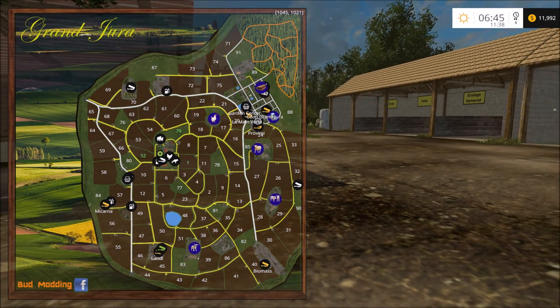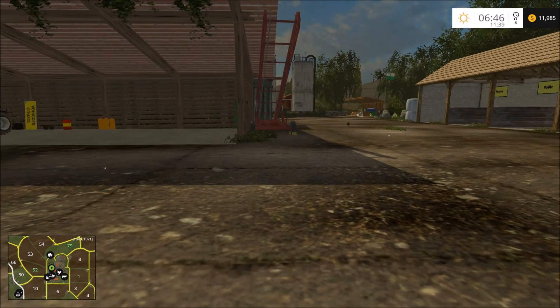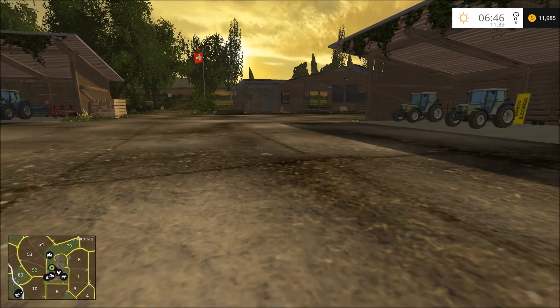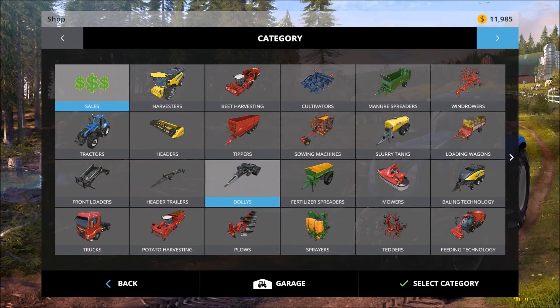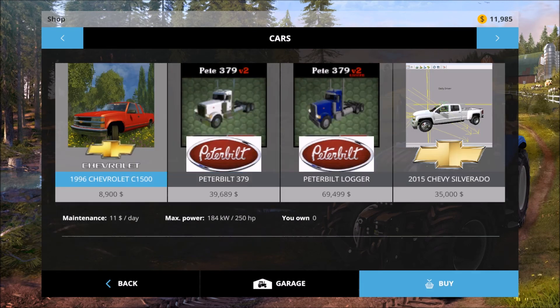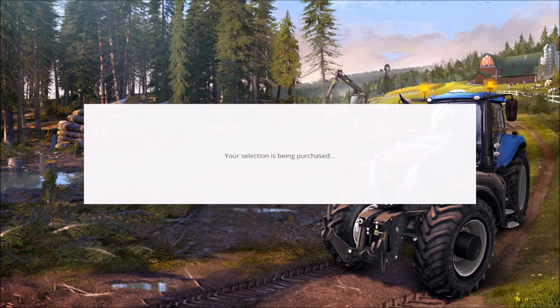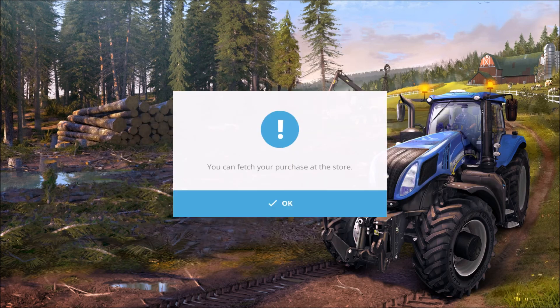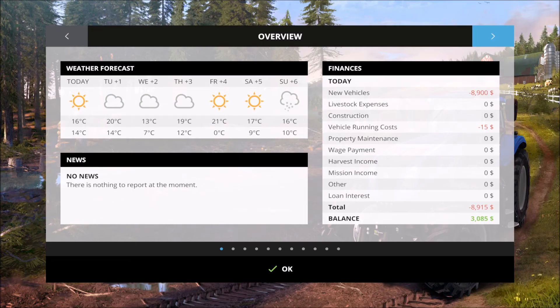That looks pretty realistic. I'm eager to get through this and check it out. First thing I'm gonna do is buy a vehicle — let's go for a yellow one. Gonna bring it back to my farm.